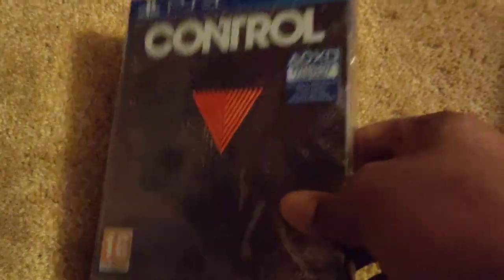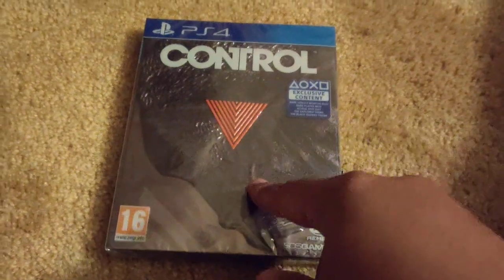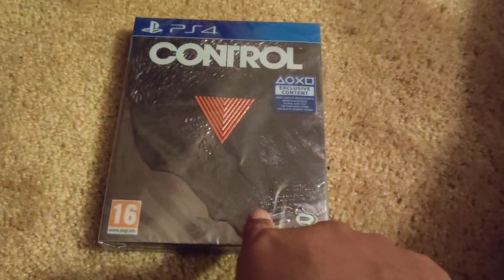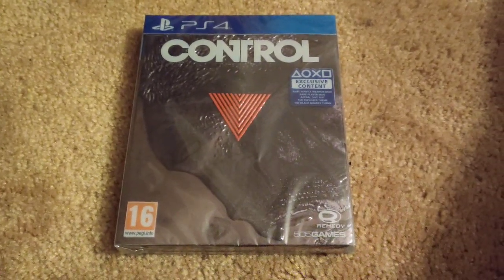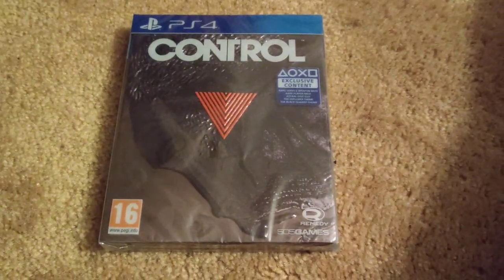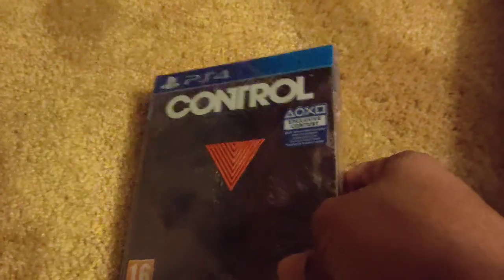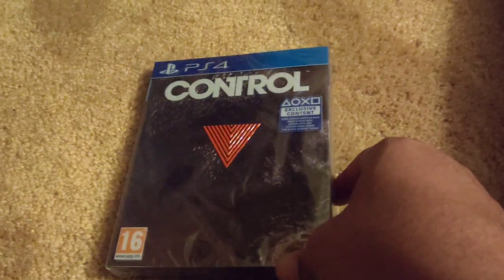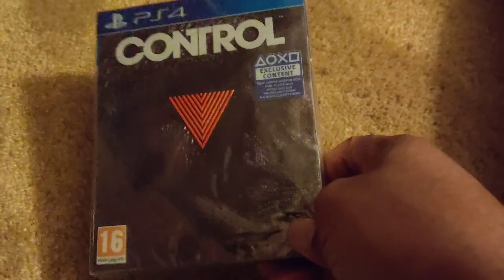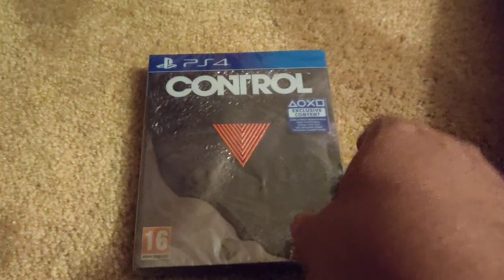I think anybody who's interested in getting this game, I highly recommend you get the digital download version — the digital deluxe edition — because it comes with everything in here and a season pass for two DLCs that will be coming out for the game. If I knew that, I would have got the digital version. This physical version is 60 pounds. On the PlayStation Store it's 65 pounds, so that's an additional five pounds and you get everything in here plus a season pass. For me, getting the season pass now would cost an additional 20 pounds, so that's like 80 pounds total.